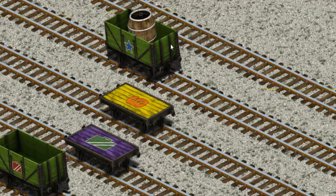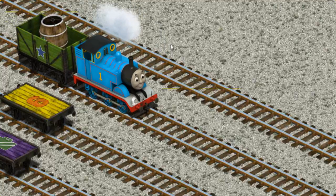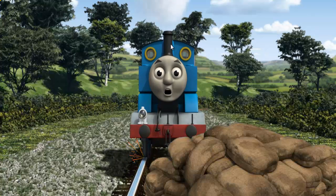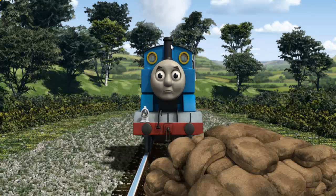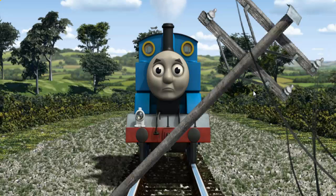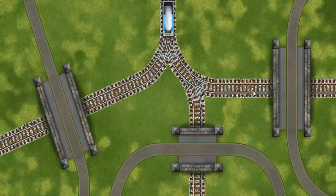There you go! Thomas went through the countryside. Suddenly, Thomas had to stop. He needed to go a different way. Help Thomas find the track that goes under the shortest bridge. Thomas was on the wrong track. He would have to go another way. Help Thomas find the track that goes under the shortest bridge.